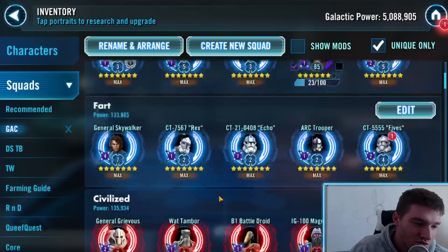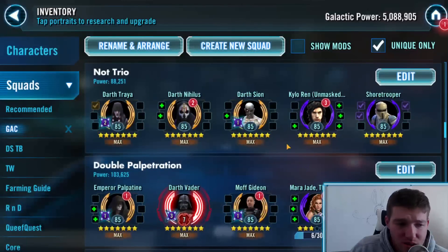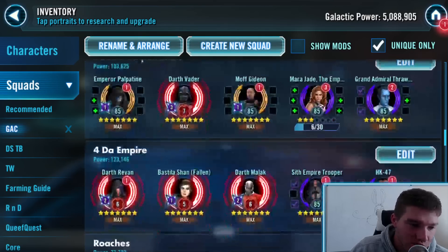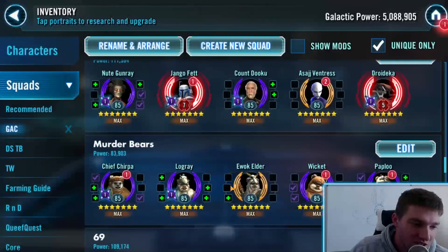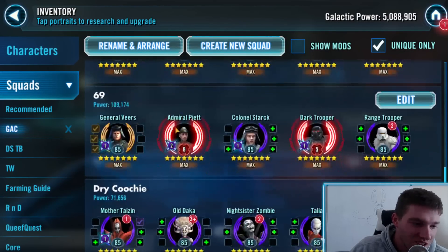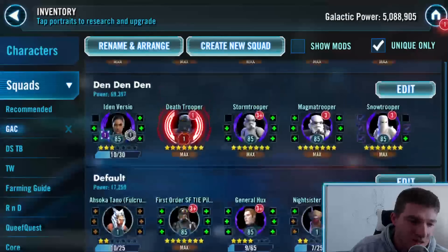If you're going to relic any characters, it's going to be the most important character on that squad. For more expanded teams, like the Triumvirate, a lot of people used to love to relic Scion, but Dark Treya is definitely a very good relic and very applicable throughout the game. If it's Geonosians, the best relic is Spy. If it's Ewoks, it's probably Elder. If it's Imperial Troopers, it's probably Piet or Dark Trooper depending on how fast your Piet is. You have to identify the most important character.